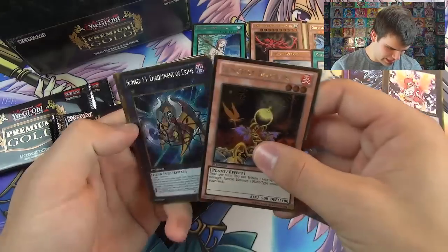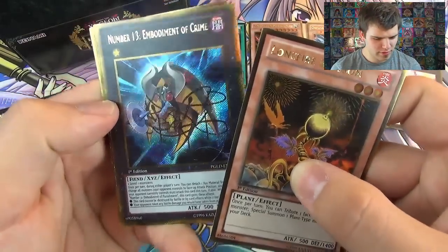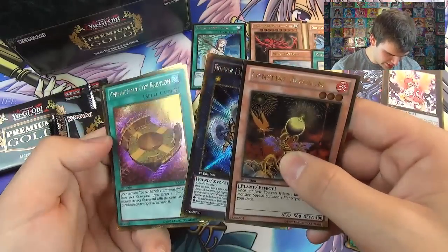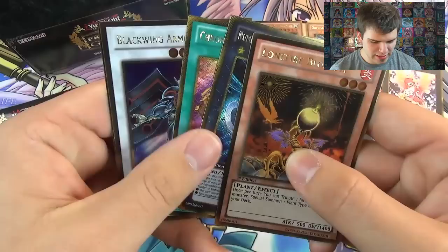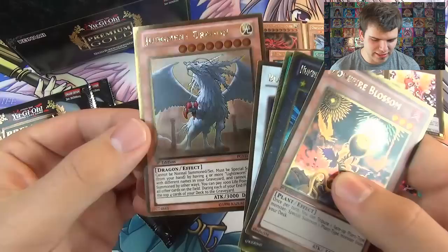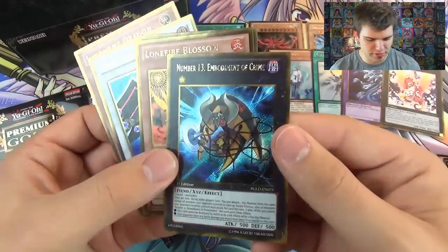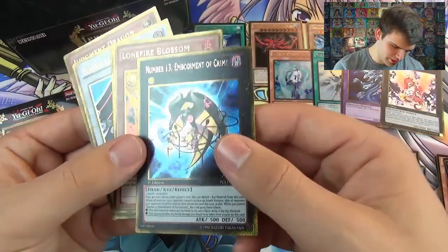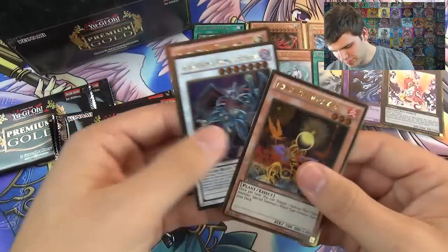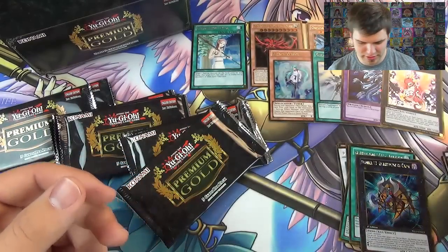Lone Fire Blossom. Number 13, Embodiment of Crime - I thought these were supposed to be Cain and Abel. Chronomaly City Babylon. A Blackwing Armor Master. And Judgment Dragon. These are two new rank one Exceed monsters. Lone Fire Blossom, Armor Master, Judgment Dragon - so many good cards. This is such an amazing set.